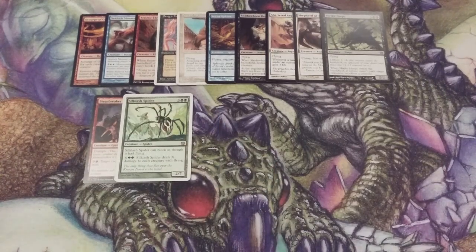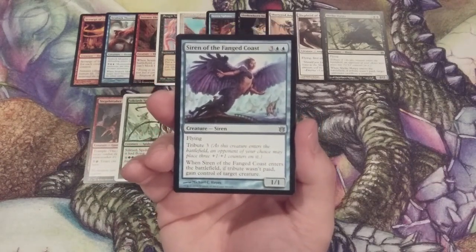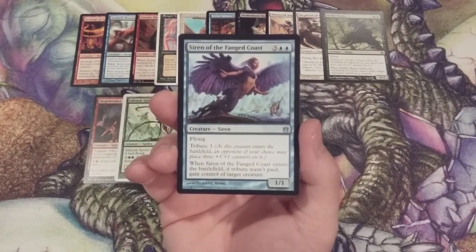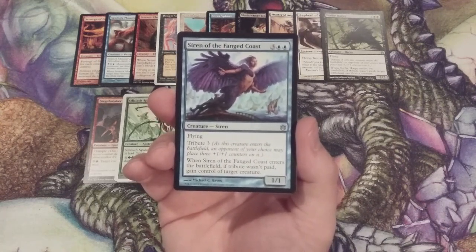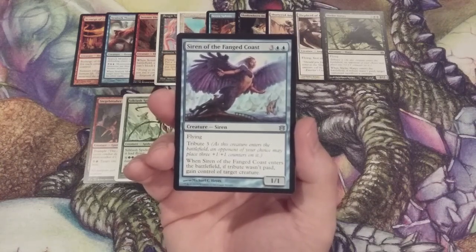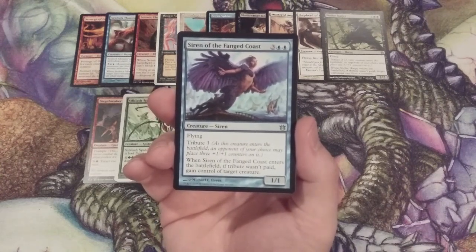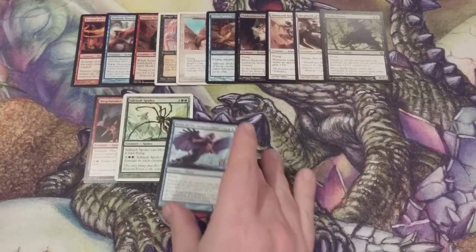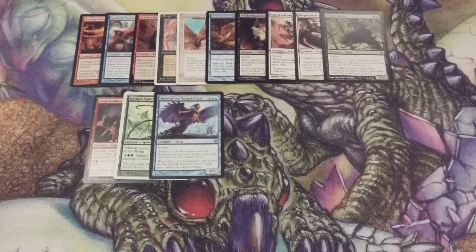We couldn't stay away from flyers for too long — back with a Siren. It's a 1/1 flyer with Tribute 3, the same mechanic as the Harpy. When Siren of the Fanged Coast ETBs, if an opponent did not pay tribute, we gain control of target creature. So we're either going to get a 4/4 flyer, or we get a 1/1 and our pick of any creature from the battlefield. Once we hit the 5-mana spot, there should be many choice creatures from which to choose.